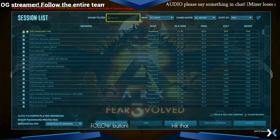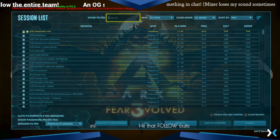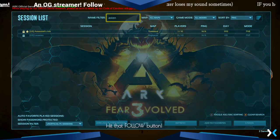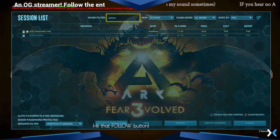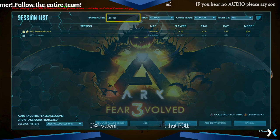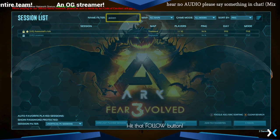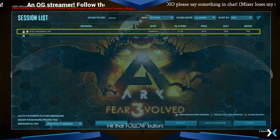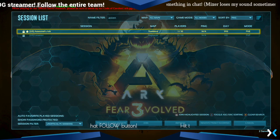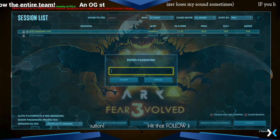Then we go to the search box. Go ahead and do a search for ASTEN — A-S-T-E-N. By the way, when you go onto the map it's going to ask for a password. That is also the password — remember that. All lowercase. You will go to ASTENIALSARC and click on it. Then click Join Highlighted Session. Enter that password.